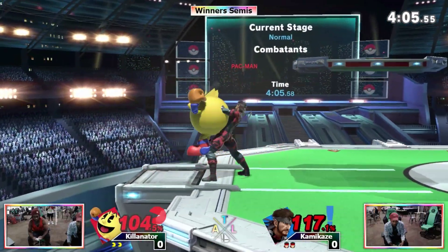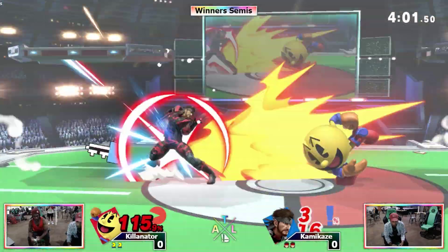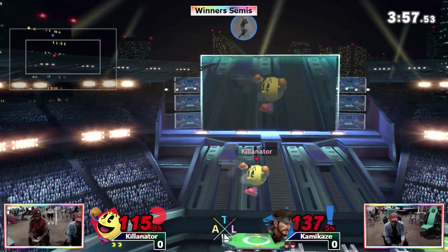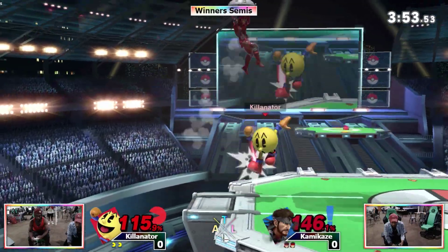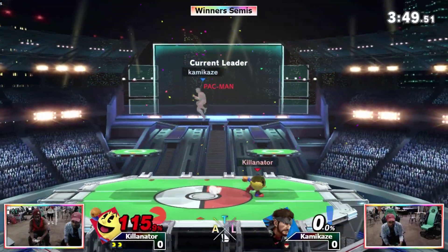Killinator barely avoiding that C4. Doesn't roll in — that's good. Doesn't get the C4 out all the way; it probably would've killed. Barely, narrowly avoids the C4 there and is able to kill with the up smash.